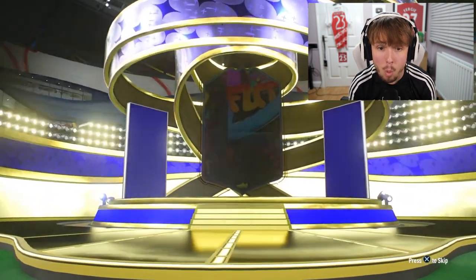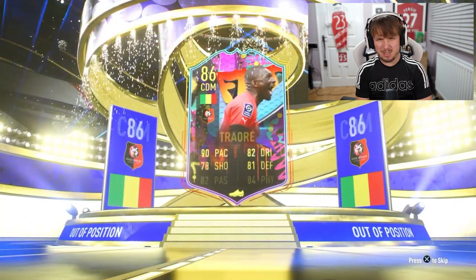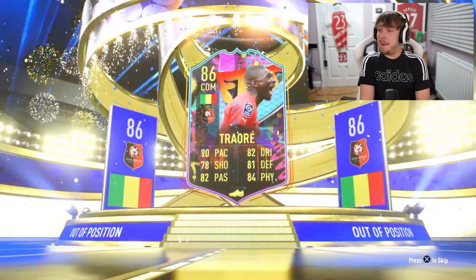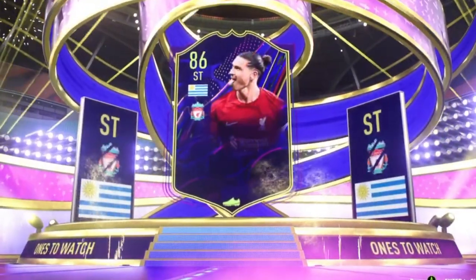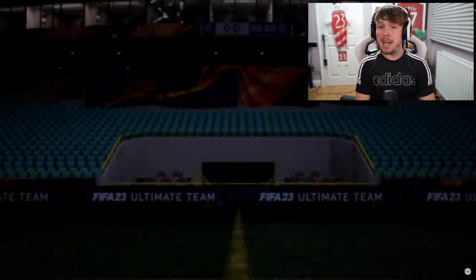My final one on my account - CDM, Traoré. Got good pace, that's about all I see on that card. Hopefully he could do alright in game - we'll have to see when it comes to the gameplay. Pack number six of the mixed campaign packs - ones to watch, it's Darwin Núñez! He came from Benfica. That's a striker we could definitely use.